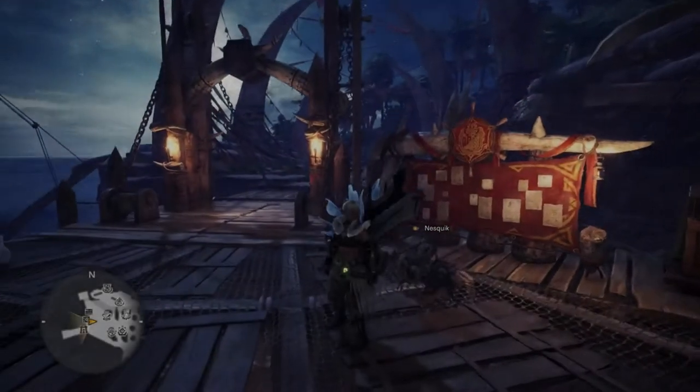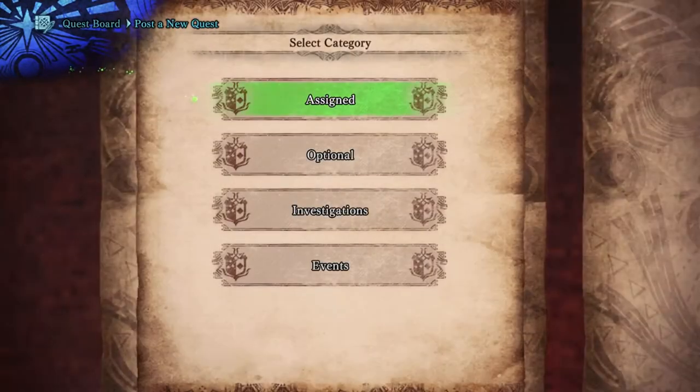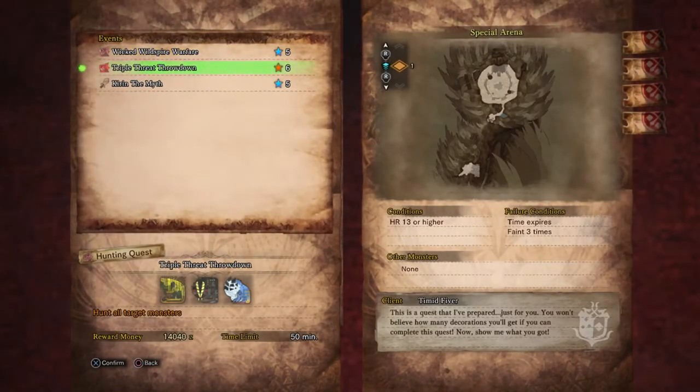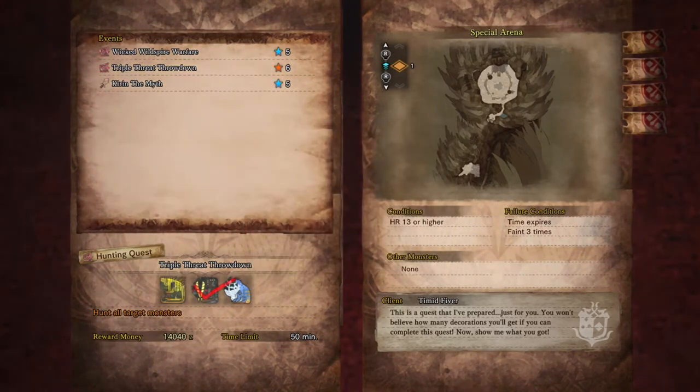Hello everybody and welcome back to another Monster Hunter World video. I am Lutharian and this is Monster Hunter World. Today we are going to talk about an easy quest to farm for jewels and Zenni. This is the event quest, the Triple Threat Takedown. All you really need is a bandit mantle and a really high DPS weapon.